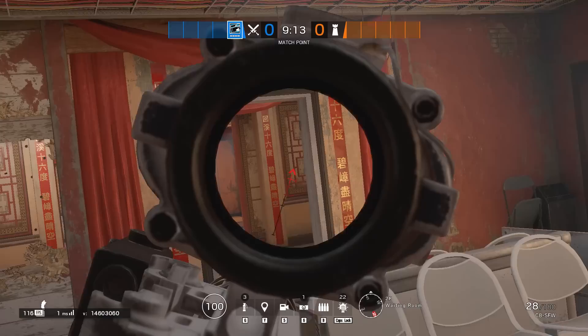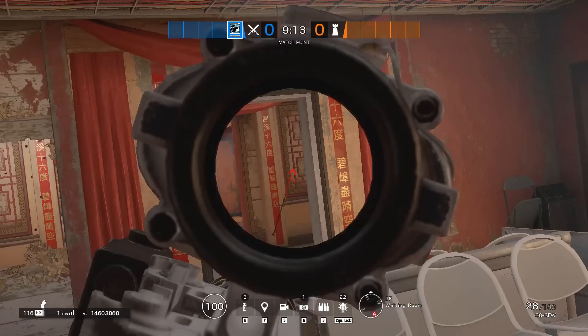Year 1 operators — Buck: use his Skeleton Key even for horizontal lines of sight, which makes him situationally better than Sledge.